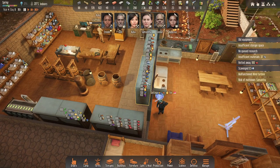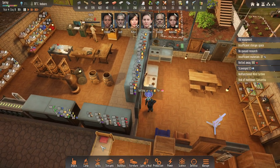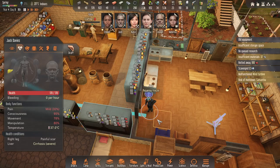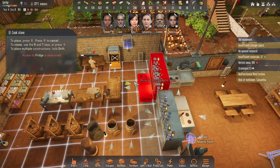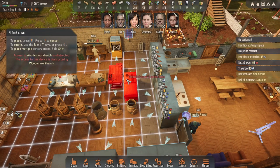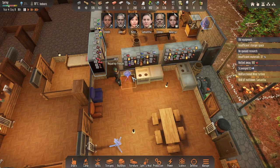Another thing people were suggesting is to put the stoves right here, so you're saving time — they do have to run up here sometimes. We can repair the freezer too. The access is obstructed because it's facing that way, so I could fit one in there. I could also just move those freezers back here for the fridge anyway.